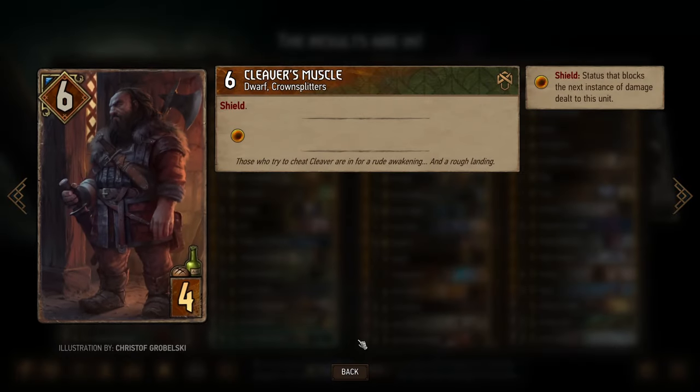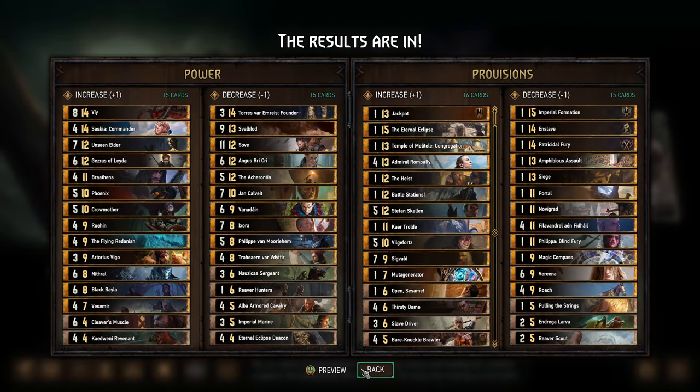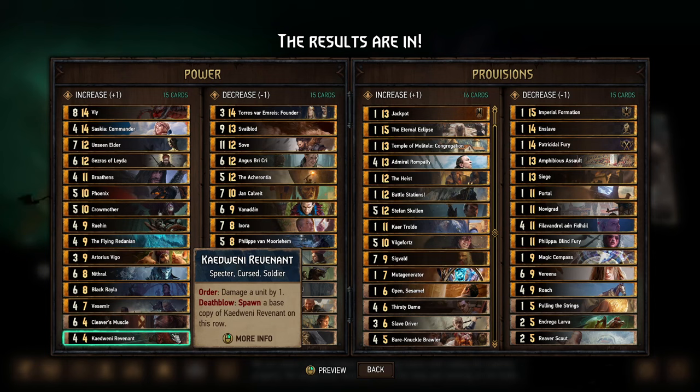Cleaver's Muscle makes me a little bit nervous, because yes it was pretty weak, but cards like Cleaver and Novigradian Justice can summon out Cleaver's Muscle — so it's another card where it may just be one base power, but in practice it's worth a lot more than that. Same story with K20 Revenant, which has been weak for a long time, but the argument against a power buff has always been that you buff one Revenant and it buffs every other Revenant you create, so it's a lot more than just one point.